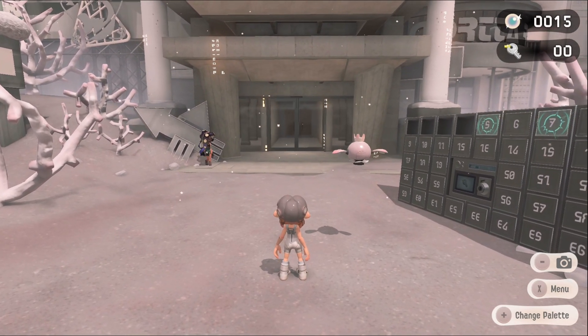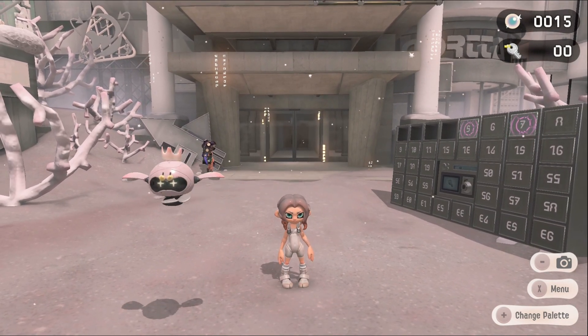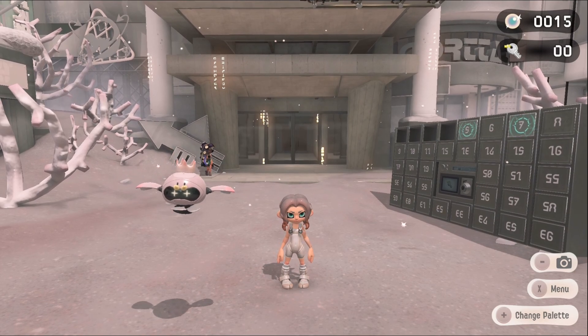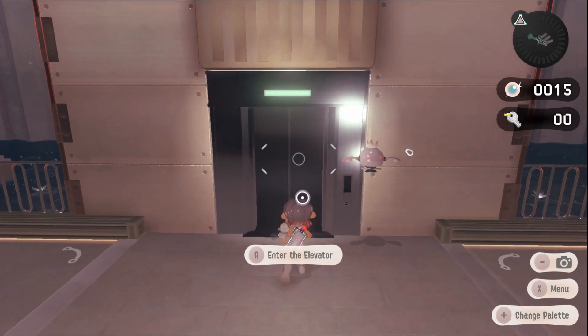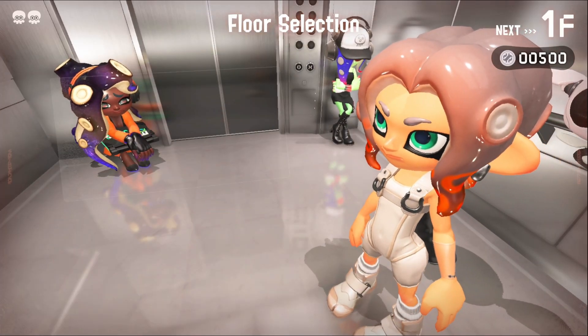We are going to see what we can do with this episode. If you guys are enjoying this series, feel free to let me know by hitting that like button and subscribing. Let's get into the tower, get to business, enter the elevator, and get going. Sticking with our Splatter Shot — off to the high tower floor.